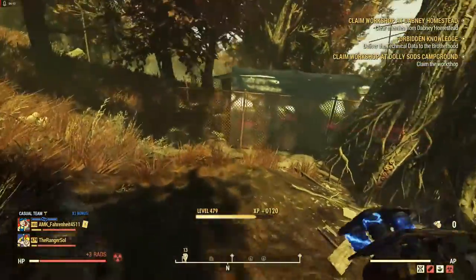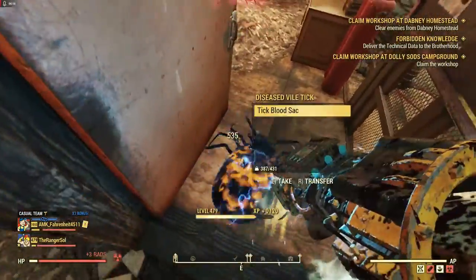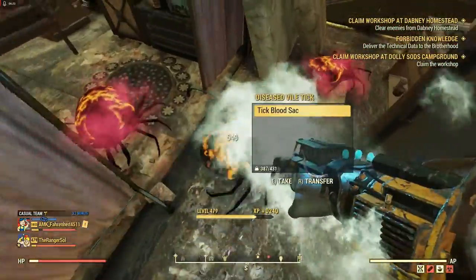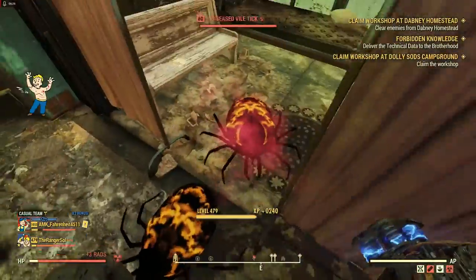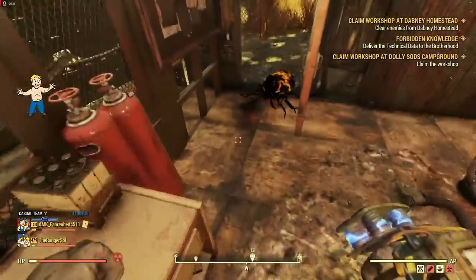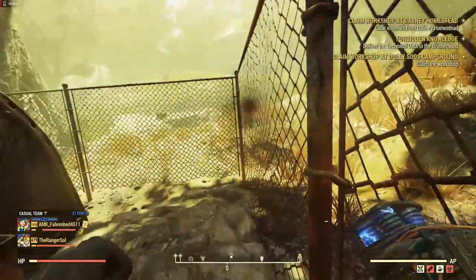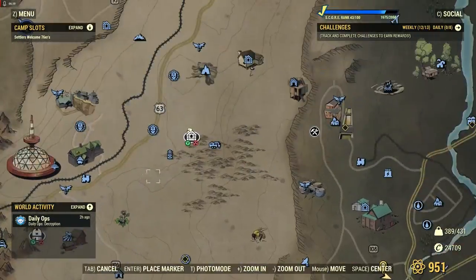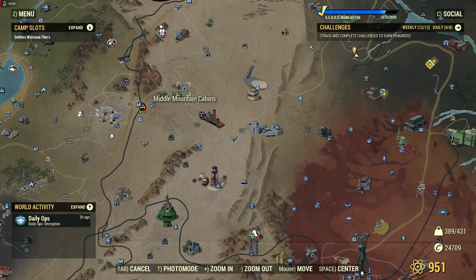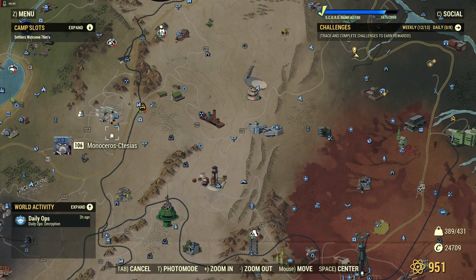I'll show you a bonus fourth location after this one. The bonus fourth location — if you've made it this far, you get a little treat — is Middle Mountain Cabins, over here by Whitespring.